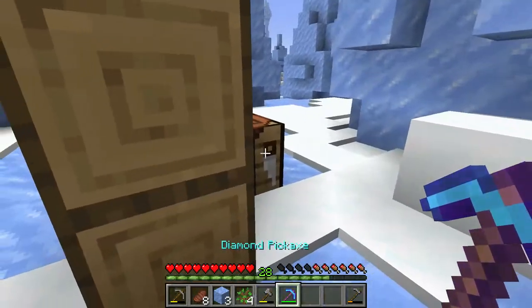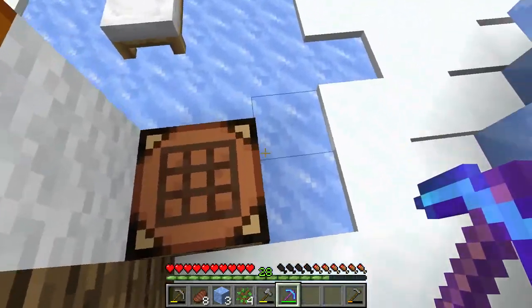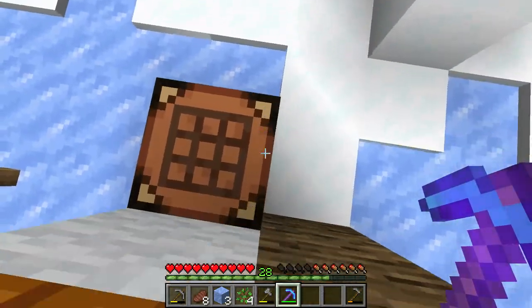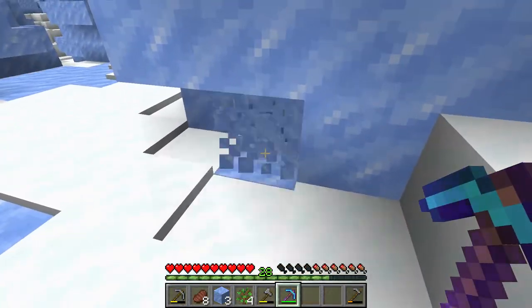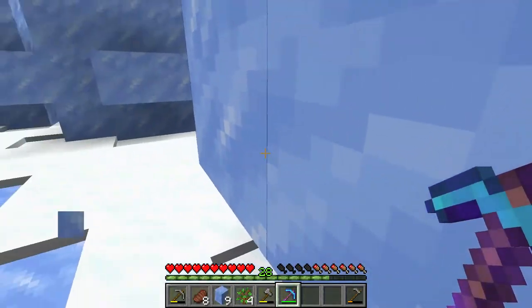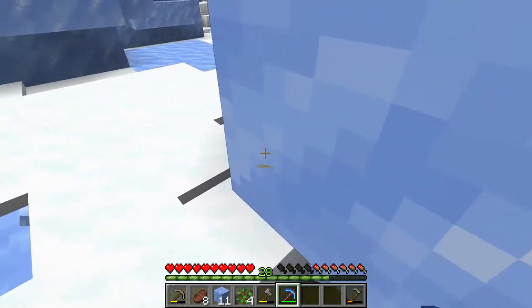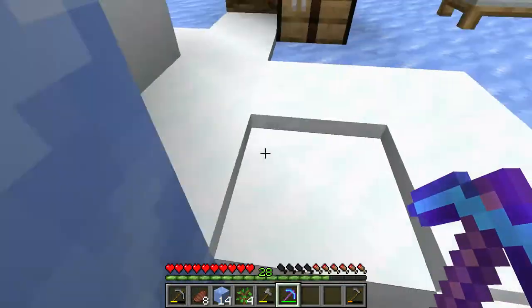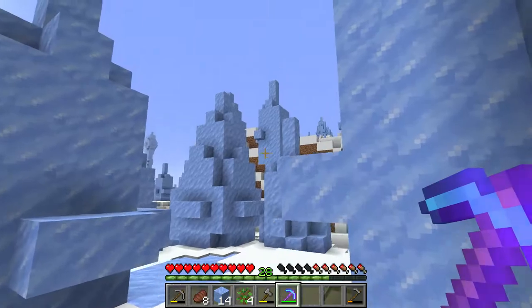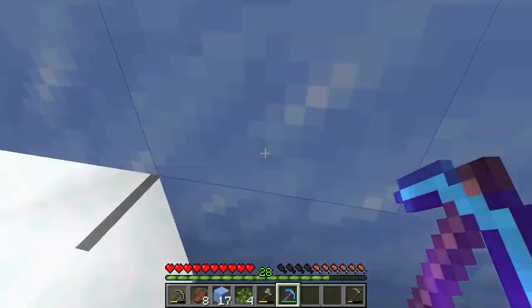I'm going to have to pull that down for walls. If this is going to be our corner — one, two, three, four — some of your jaws just about dropped by now. That's okay. I am using a diamond pickaxe.